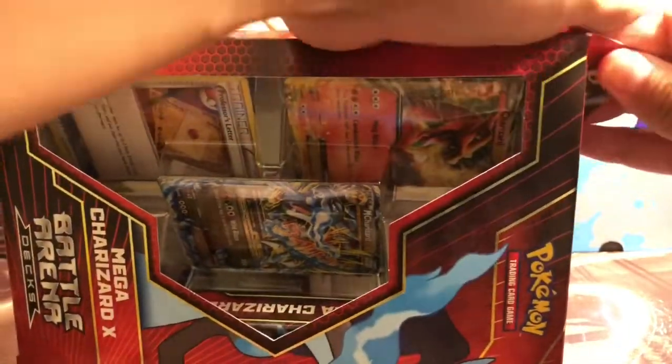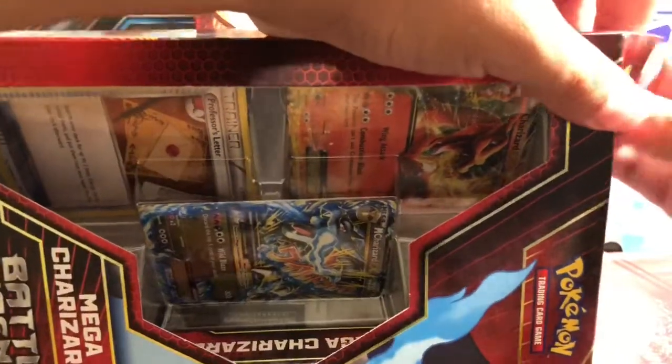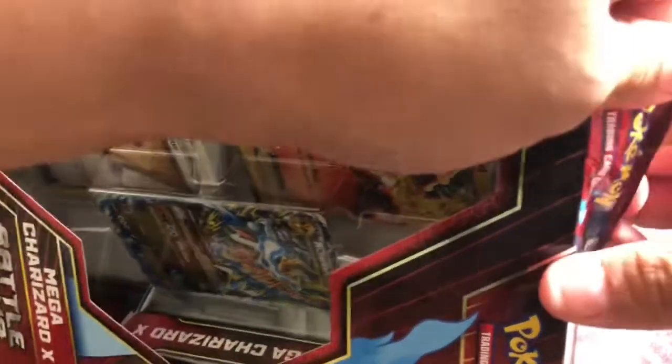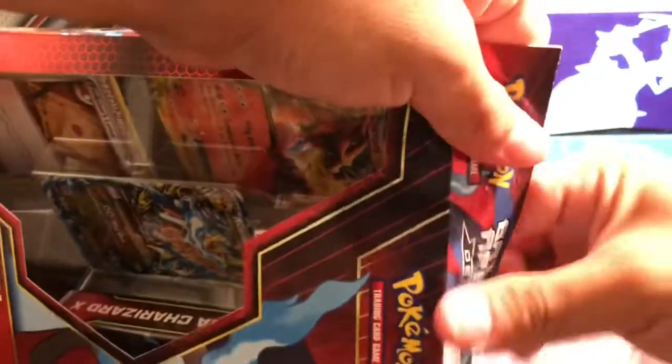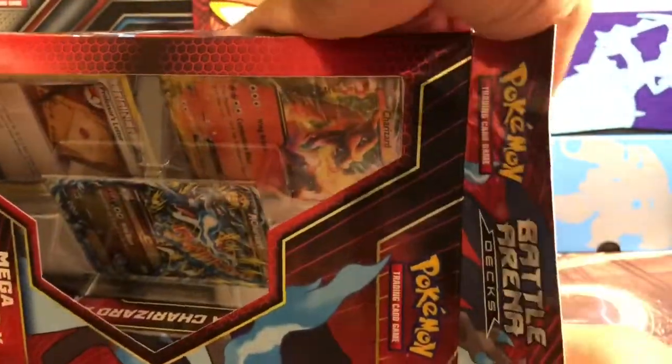What's really cool is that the trainer card — the Professor's Letter — is actually an alternate art one, but the other two are not from what I saw at first glance. It didn't look like it had that little A circle to it. And man, they are doing wonders with the glue lately with their Pokemon products. These are getting harder and harder to open up.